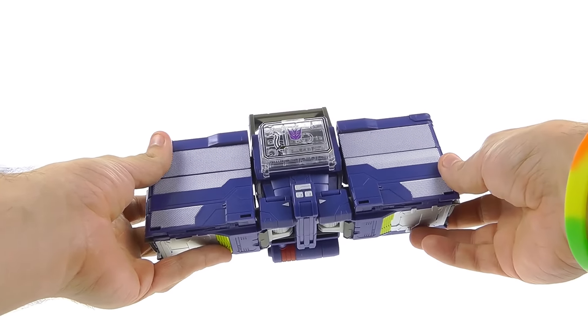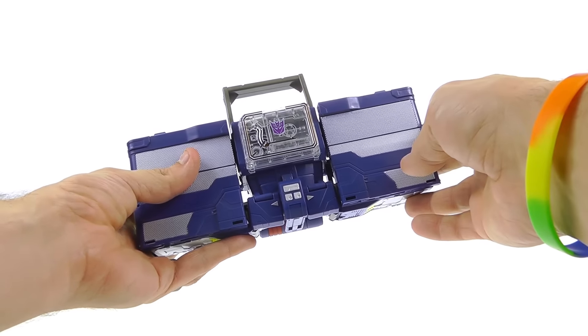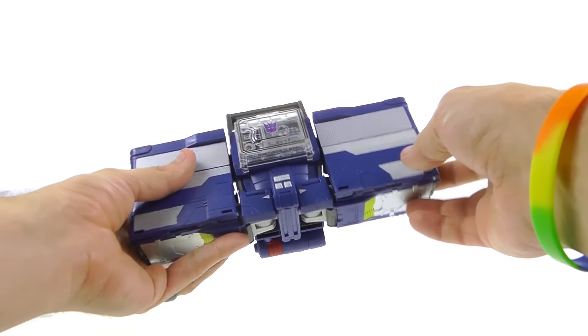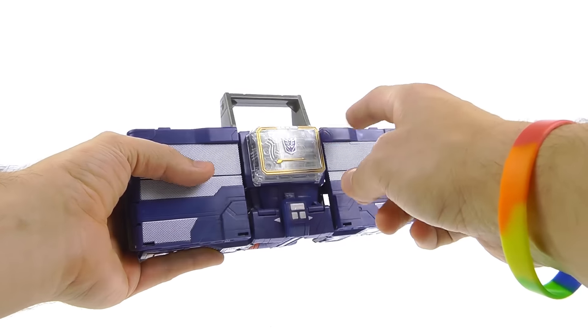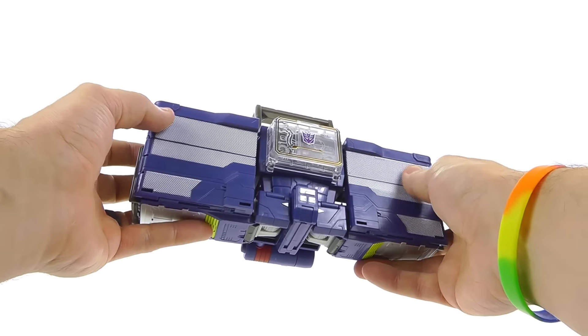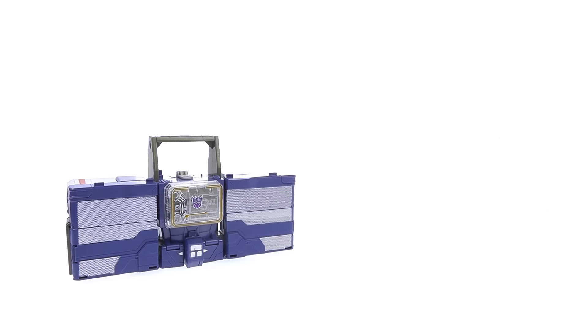In the lower section — which will be the crotch piece in robot mode — you can see he's got those nice play button and rewind button details, which I really appreciate. You got some nice gold here around the actual clear section on his tape deck chest. You got a nice Decepticon logo right there, and then some really nice silver paint going on for what are essentially his speakers, and this is where you're seeing a lot of the remolded parts.